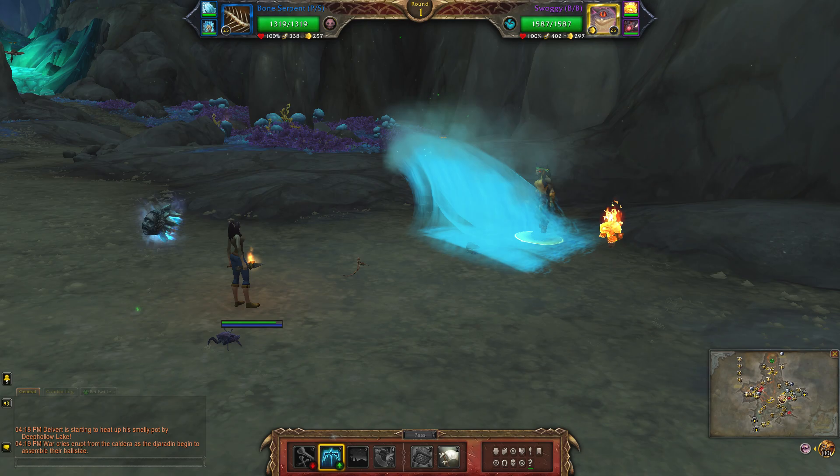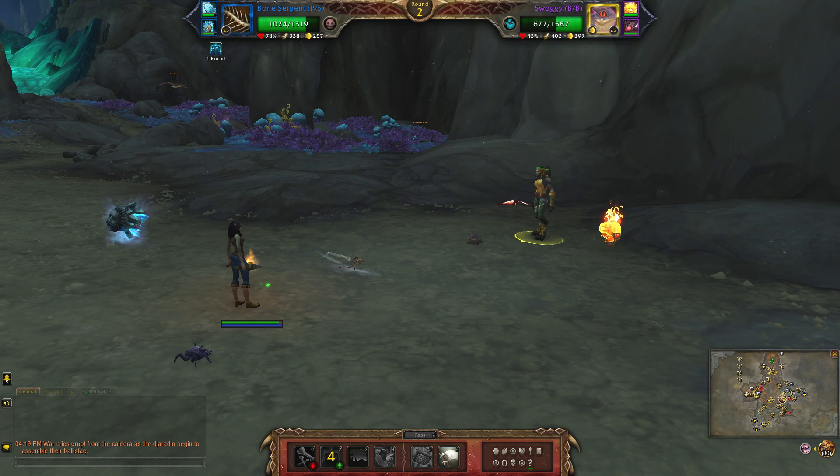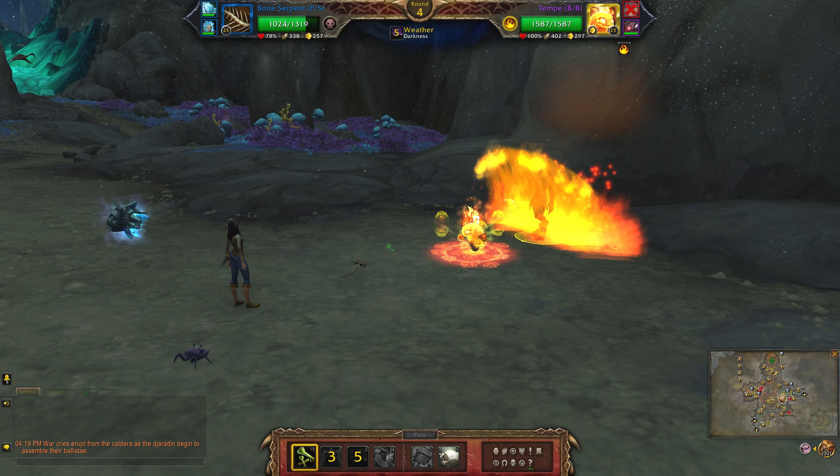To start, use liftoff, then full darkness, then bone barrage, and switch.